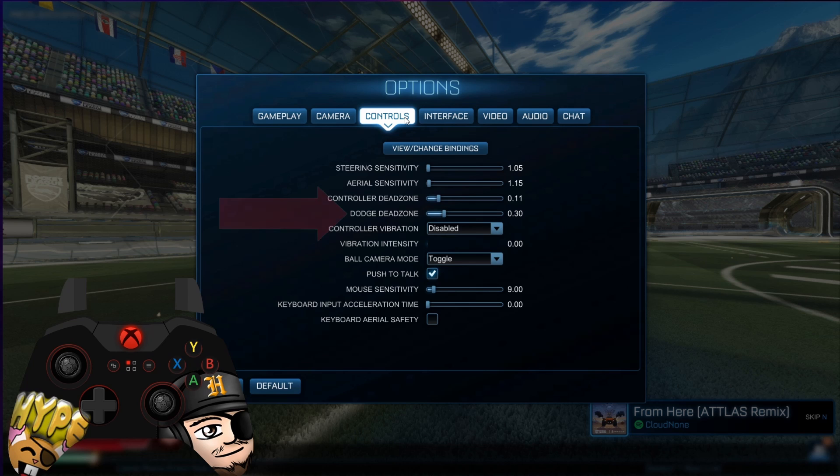As for your dodge dead zone, this comes down to personal preference and what you are comfortable with. Dodge dead zone is basically how much input is needed in the left thumbstick in order to dodge after your first jump. The higher the dead zone, the more input is needed to dodge. Many players use a dodge dead zone of .50 or higher to prevent accidental dodges when they simply want to double jump. I personally run a .30.